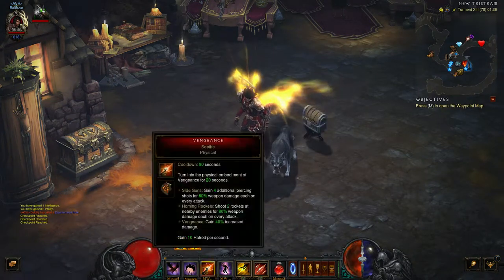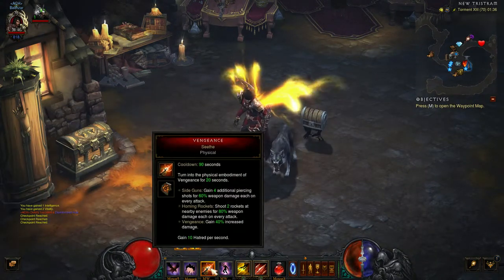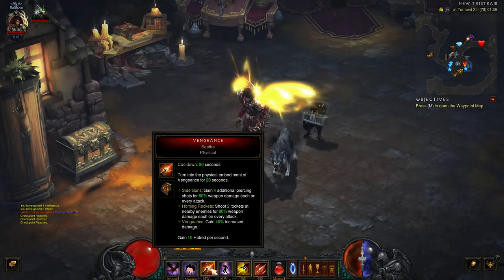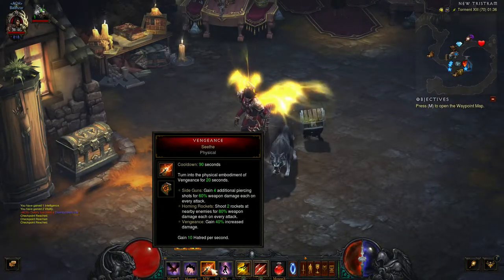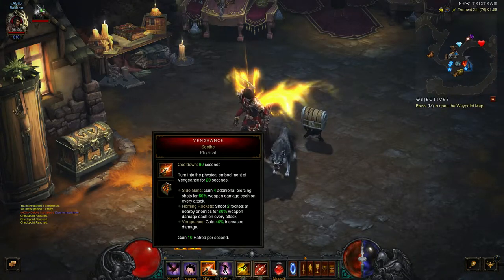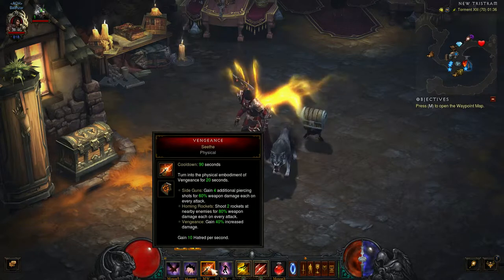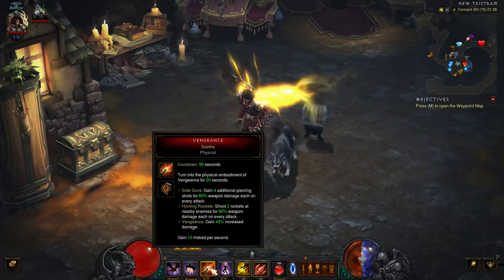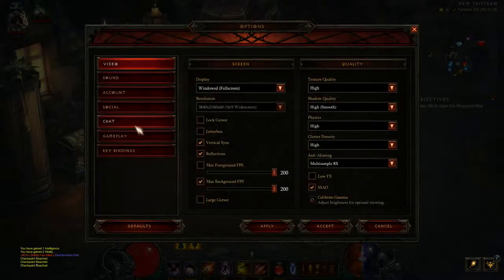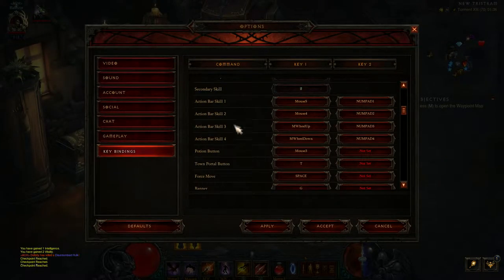Tip number five — and by no means least — is hotkeys. When you have a skill that you need constantly up at all times, like for my Unhallowed Essence build where I need Vengeance up at every maximum possibility, what I need to do is hotkey it. To do that, go to Options, then Key Bindings, and look at Action Bar Skill 1, 2, 3, and 4.